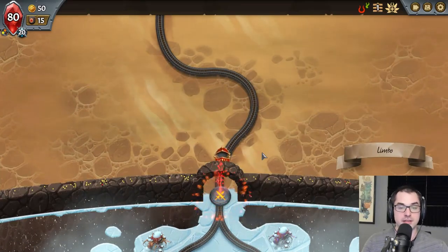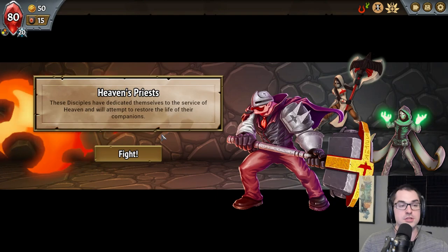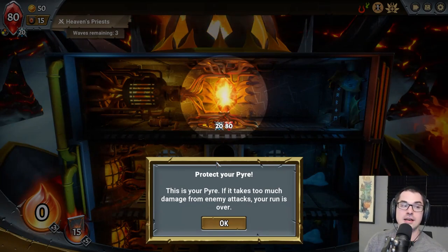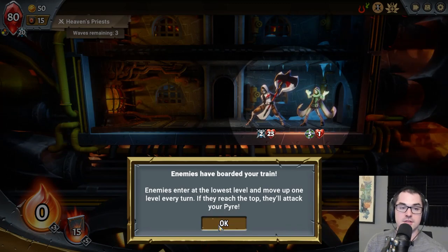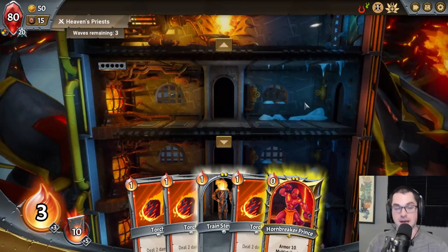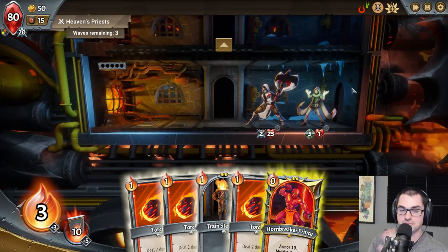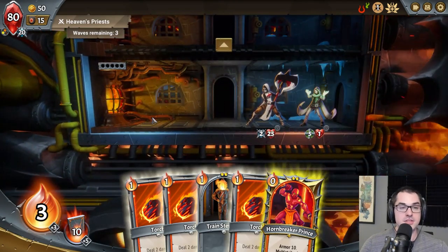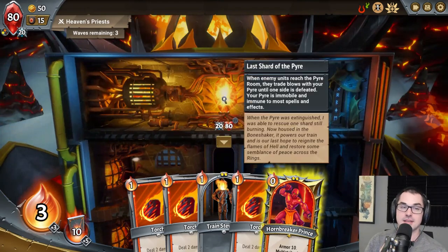So how does actual combat work in Monster Train? Let's jump into a fight and talk about that. At the very top is our pyre — this is our health. If it takes too much damage from enemy attacks, our run is over. Enemies join at the bottom of the train. In traditional fashion, this train has three vertical layers: a bottom, a middle, and a top. Our three-tiered train here is essentially a three-layered defensive fortress, and our opponents will have to pass through three layers of our setup in order to reach the pyre. We are most certainly the baddies.